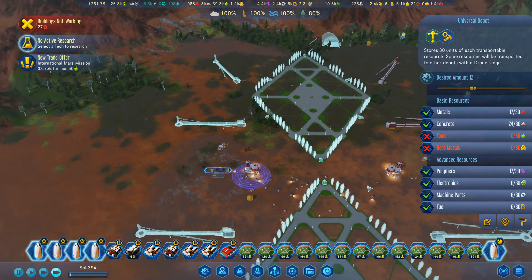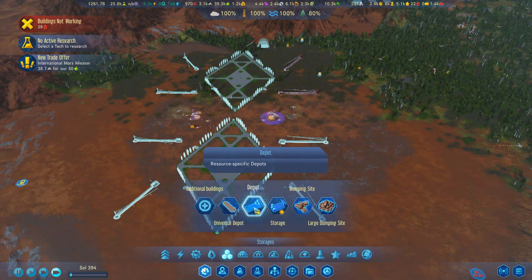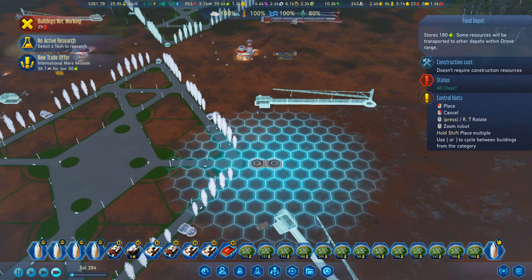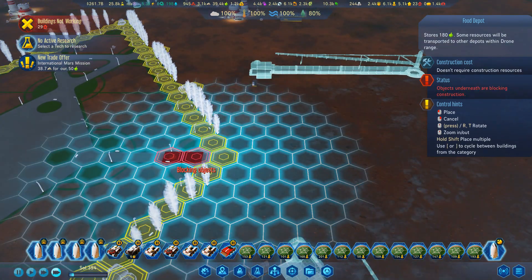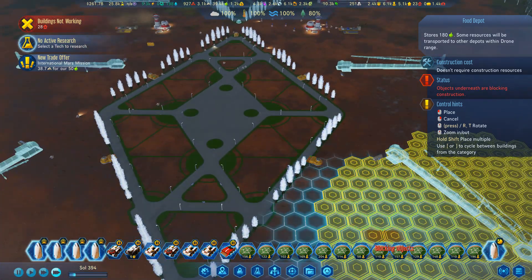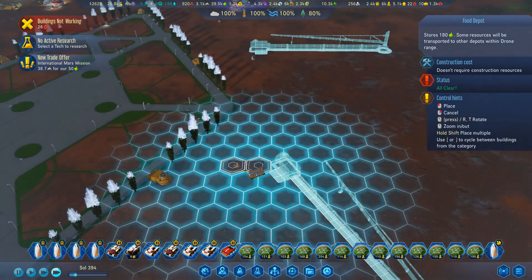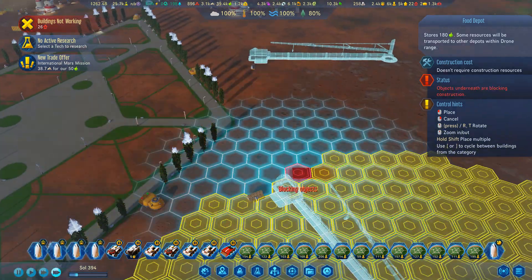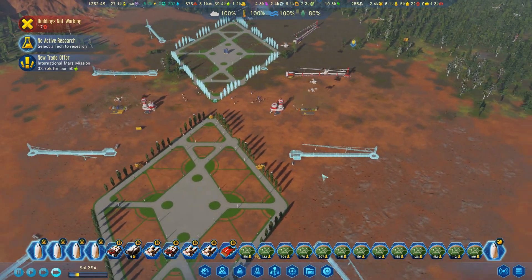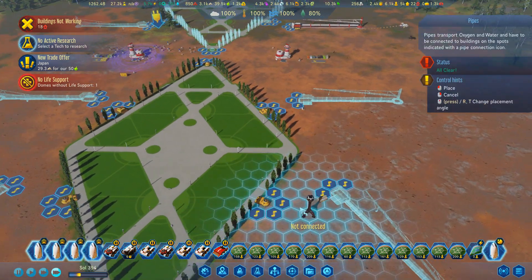Now I want to ramp storage up to 12, and don't bring food or rare metals. One thing I haven't done with these domes is put in food depots — that's a good point. I think I might do this a little bit differently. Oh, this dome's already getting built — much rejoicing! We've got a bunch of space in here. The first thing I should probably do is pipe these up.